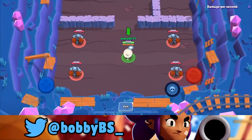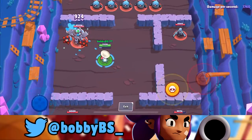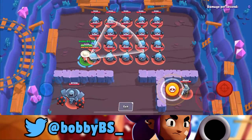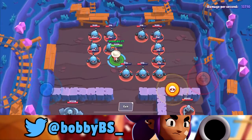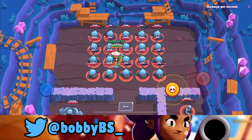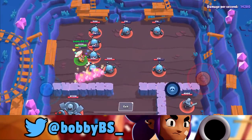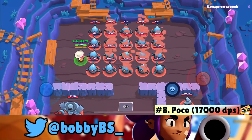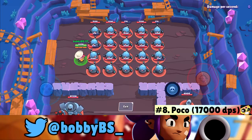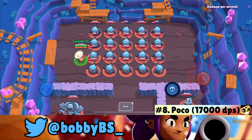At number 8 we got Poco, which is really surprising because he's a healing brawler. But because of his pierce he can actually do a ton of damage. You just stand over the bots and walk forward — he caps out at about 16,800 to 17,000 damage per second. Super surprising for a healer, but that's number 8.